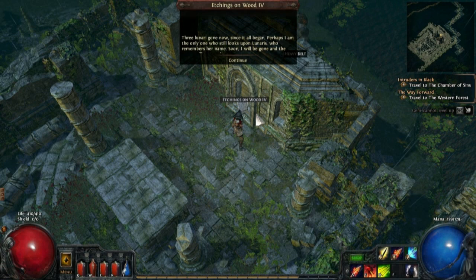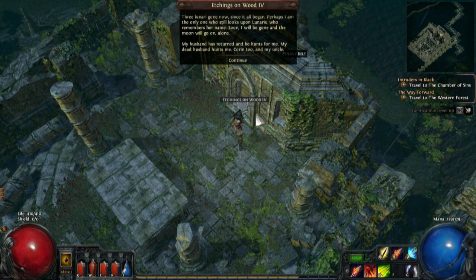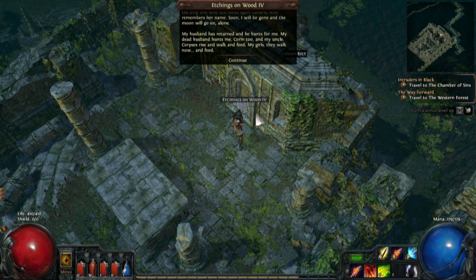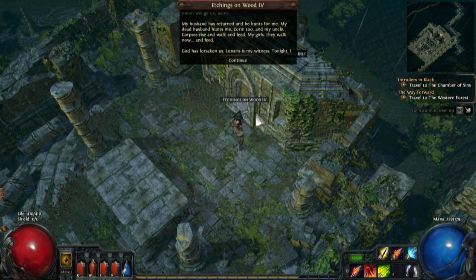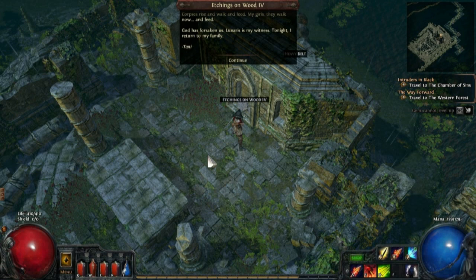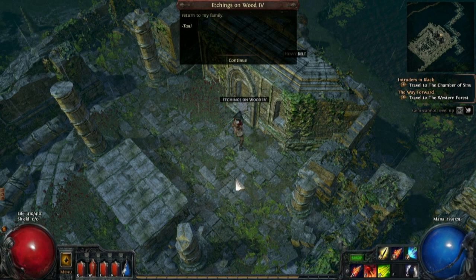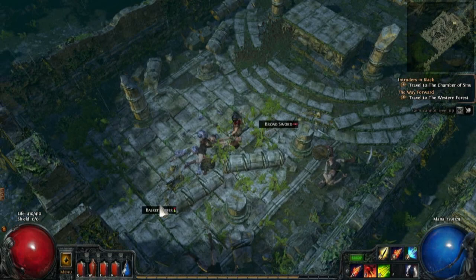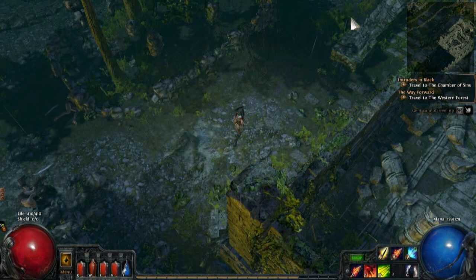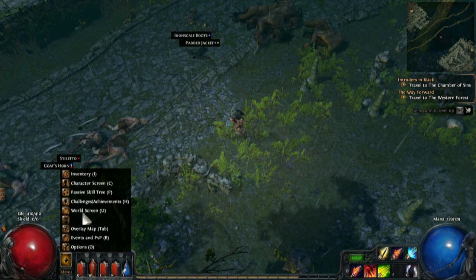Three Lunari gone. Now since it all began, perhaps I am the only one who still looks upon Lunaius, who remembers her name. Soon I will be gone and the moon will go on alone. My husband has returned and he hunts for me — my dead husband hunts me. Corrin too, and my uncle. Corpses rise and walk and feed. My girls, they walk now and feed. God has forsaken us, Lunaris is my witness. Tonight I return to my family. Oh, let's feel bad — because they're zombies and undead creatures. Actually no, I don't feel bad, it's our own damn fault.